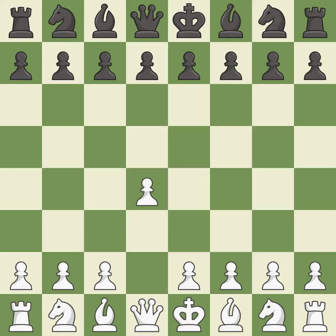Opening with the Queen's pawn controls the center and usually leads to a more positional development of the pieces. The Indian game begins by controlling the important E4 square with the knight rather than a pawn. C4 builds a strong center by controlling the important D5 square and creates a square for the knight to come to C3 without blocking the C pawn.